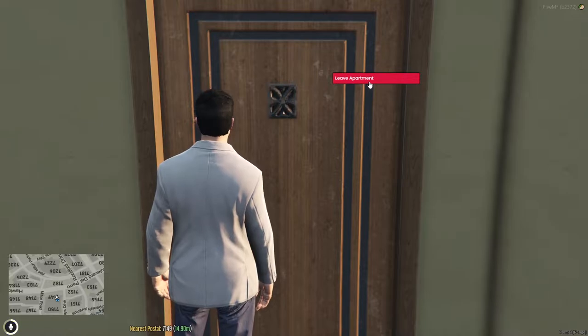Move your mouse and select leave apartment. Good job, you escaped your apartment.